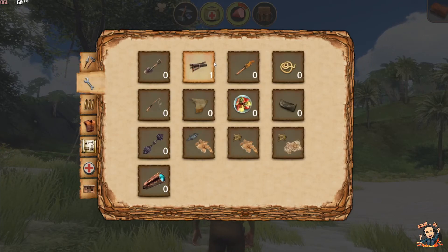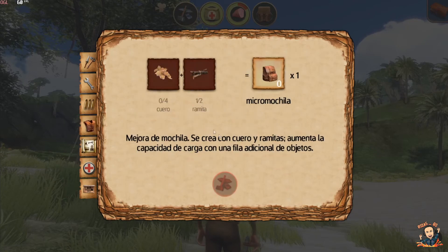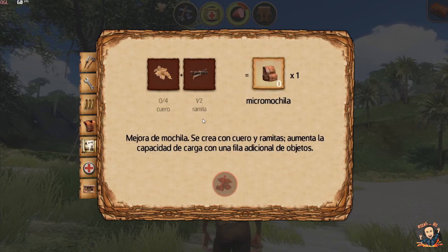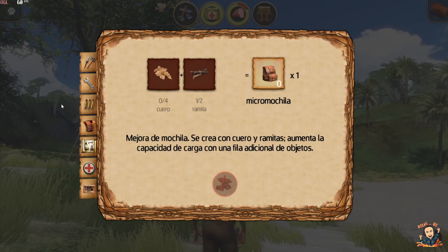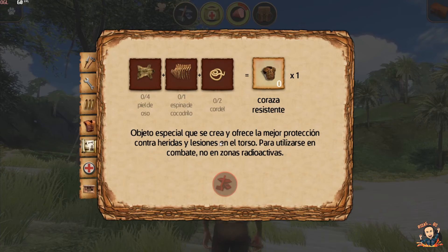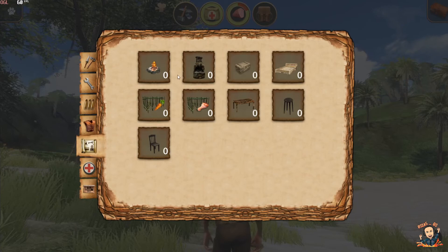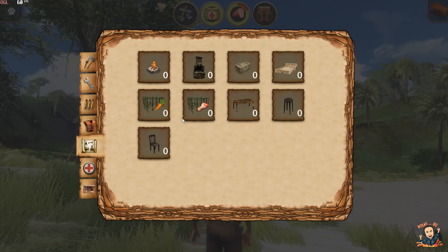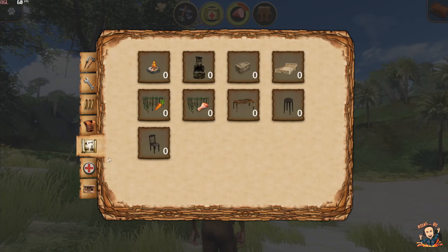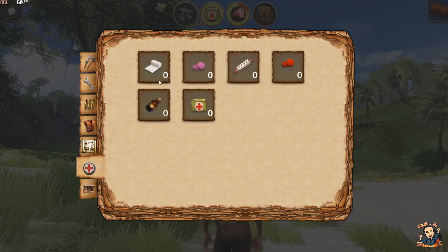Aquí podremos craftear cositas, como veis, hasta munición y flechas. Y luego la ropa, la mochila: por ejemplo la mochila necesito cuatro de cuero y ramitas. Eso es lo primero que voy a intentar hacer para tener espacio. La ropa te sirve como escudo — es un objeto especial que ofrece la mejor protección contra heridas y lesiones en el torso, para usarse en combate, no en zona radioactiva. También hay para hacer hogueras, horno, baúl, trampas para animales, accesorios para la casa, y material de curas.